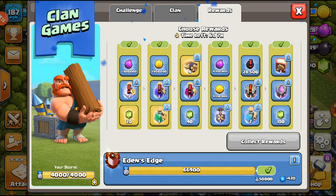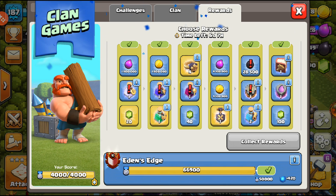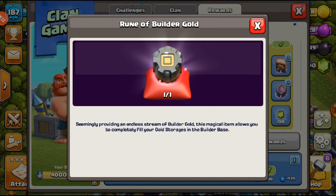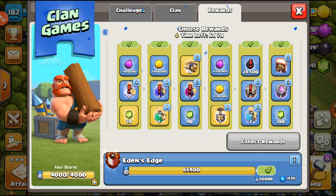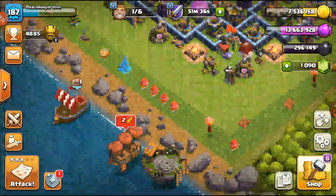For the fourth tier I'm gonna go with the shovel. I tend to move a lot of the new obstacles with a shovel, so I'll take that as well. We do have a rune of builder gold here, but we already have six builders so I don't really have to worry much about builder hall.